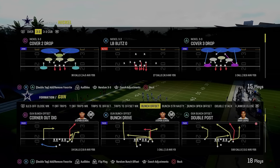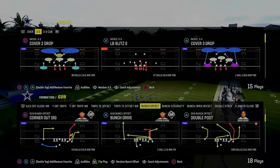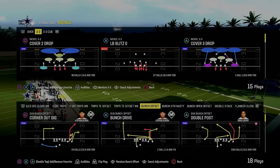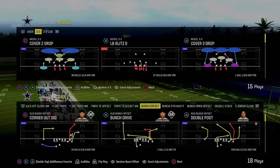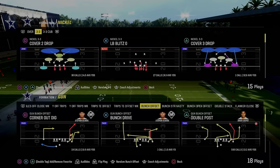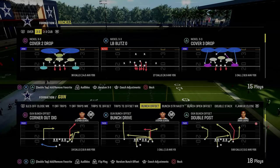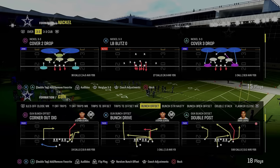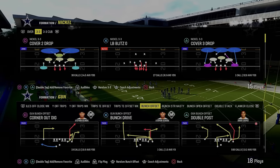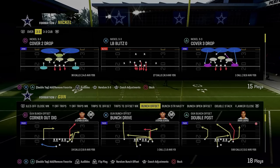Double post is the best play in Madden 24. In this video we're going to give you an entire offensive ebook running literally one play several different ways, and show you how to optimize the double post play. This is in the Colts playbook — if you want my entire Colts offensive ebook, I believe it's also in the Eagles playbook — it's completely updated on my Patreon at patreon.com/CodyBallard. It gets you access to all of our offensive and defensive ebooks for Madden 24.